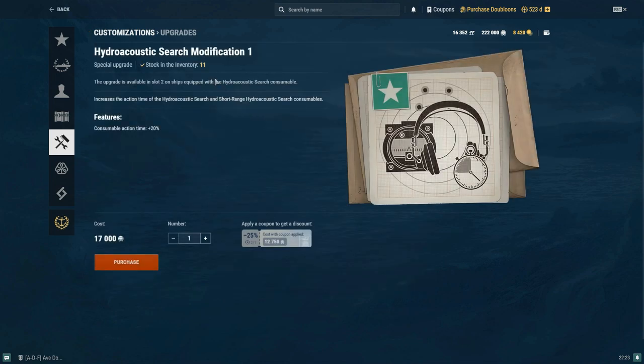Your Hydroacoustic Search Modification — I have 11 of these. These work very well on your Hydro-based ships. Another thing worth mentioning is that I really only try to use these special upgrades on ships that I regularly play, given the coal cost. Hydroacoustic Search Modification 1 extends your Hydro time by 20%. I run this on Friesland, I think I have it on Schlieffen, maybe your Hydro cruisers, battleships, destroyers — I'd probably run this on Z-52.